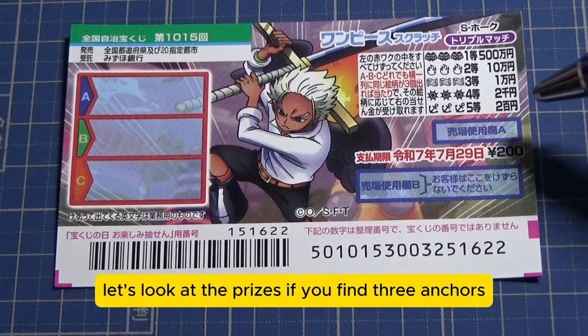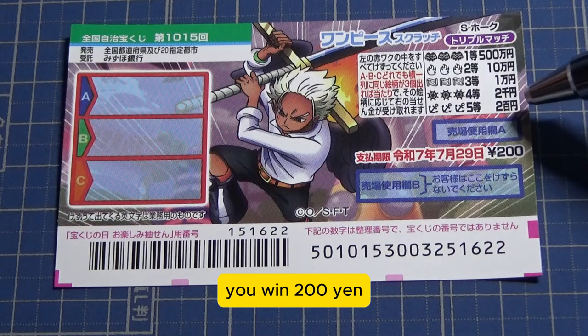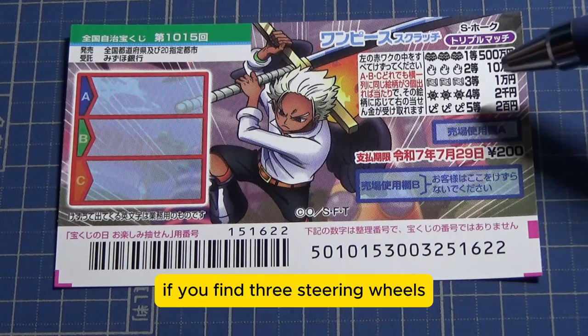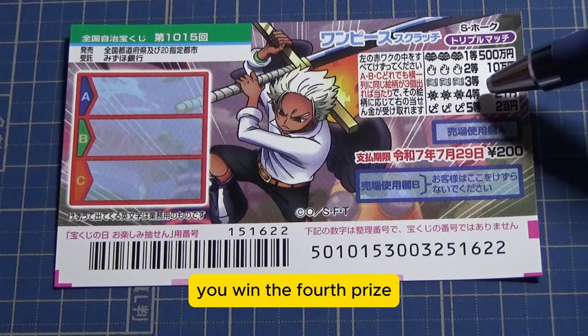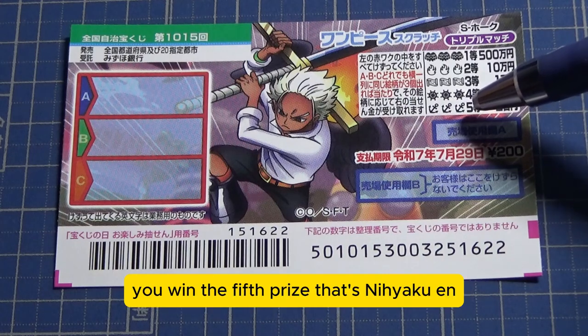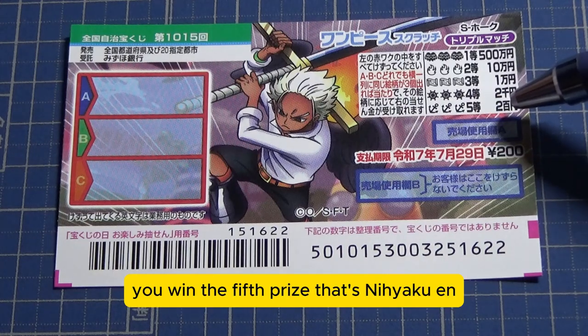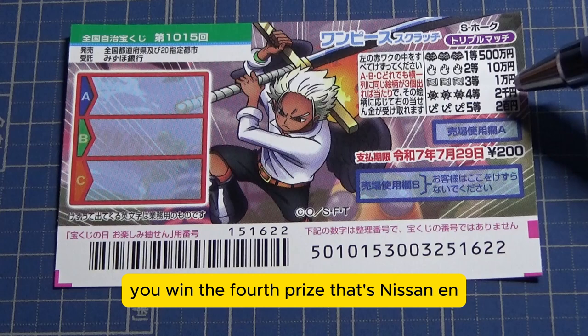Let's look at the prizes. If you find three anchors, you win the fifth prize — that's 200 yen. If you find three steering wheels, you win the fourth prize — that's 2,000 yen.